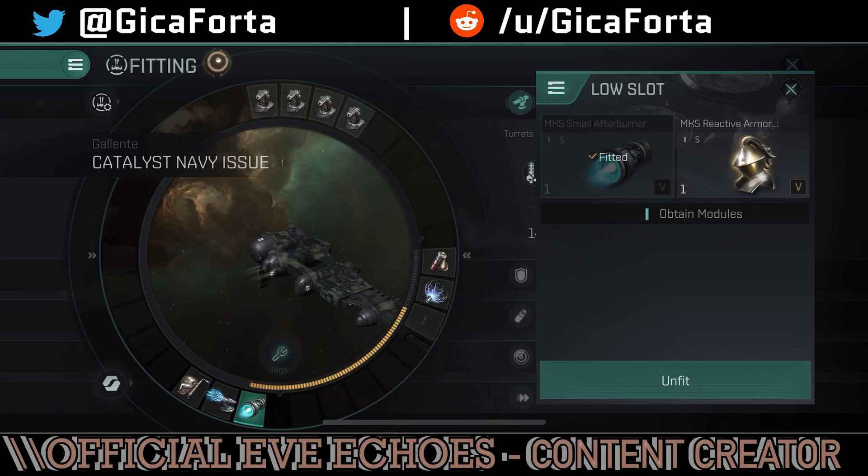The low slots — I just fit a small afterburner. Why not a micro warp drive? Well, the micro warp drive has received an indirect nerf: the warp disruptor cuts down the micro warp drive. We'll talk about this in a future video discussing why this isn't so good of a design and why warp scramblers should probably be introduced — because micro warp drives get cut down by warp disruptors from 24 kilometers, completely destroying your propulsion mods. So I'd rather go with afterburners and stasis webs to grapple on the enemy, get as close as possible, start applying damage, and then run away.